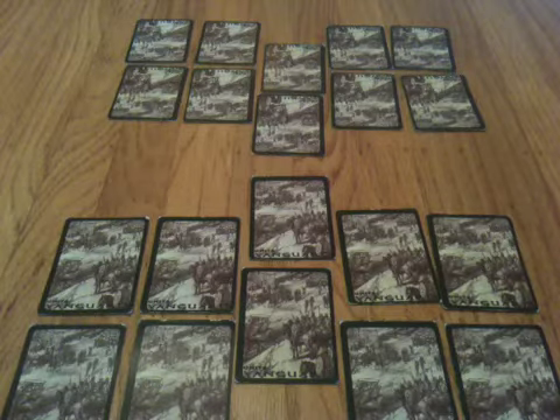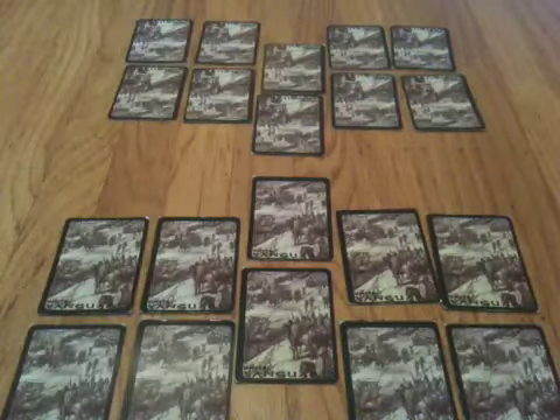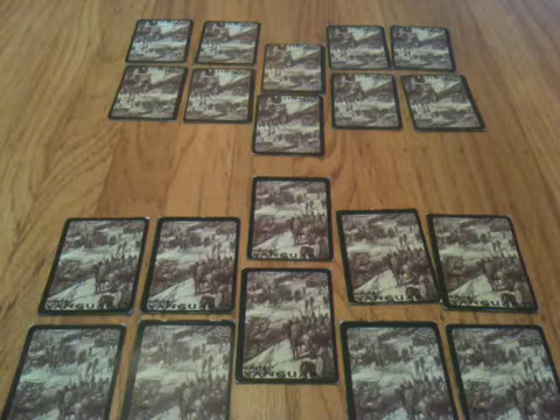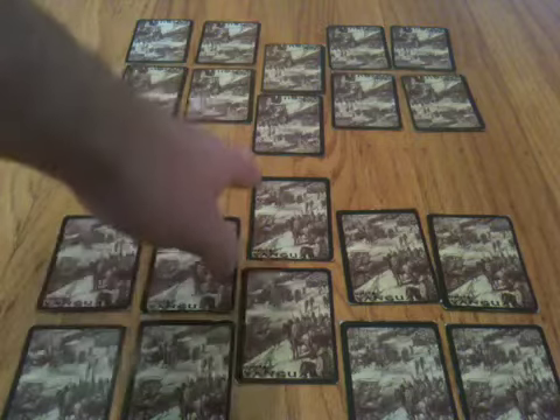The first rule of attacking in Vanguard Rome is that by default, only the Vanguard card — this card here, denoted by being slid forward — will attack each turn. Only the Vanguard card attacks each turn. There are, of course, commands you can issue and different abilities for different cards that allow cards not in the Vanguard to attack each turn, but by default, only the Vanguard card attacks.